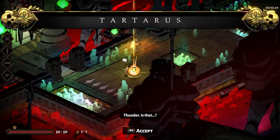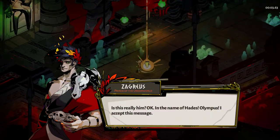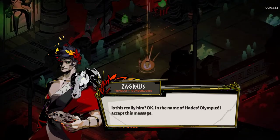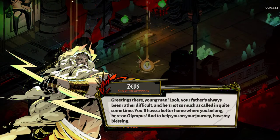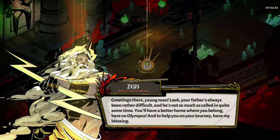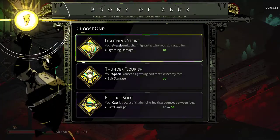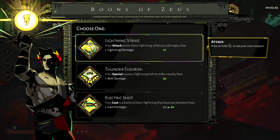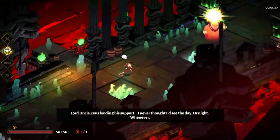You always get a boon here to start you off. This'll be Zeus's. Greetings — your father's always been rather difficult, and he hasn't called in quite some time. You'll have a better home on Olympus, and to help you on your journey, have my blessing. What we'll take from Zeus — I really don't upgrade the special too much, so we'll do that just for a change to see how it works out.